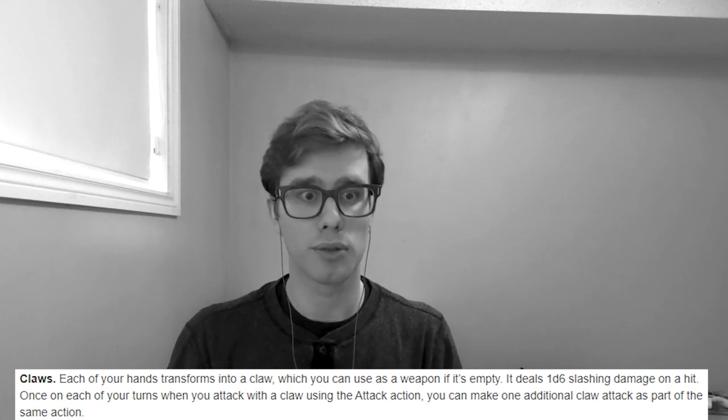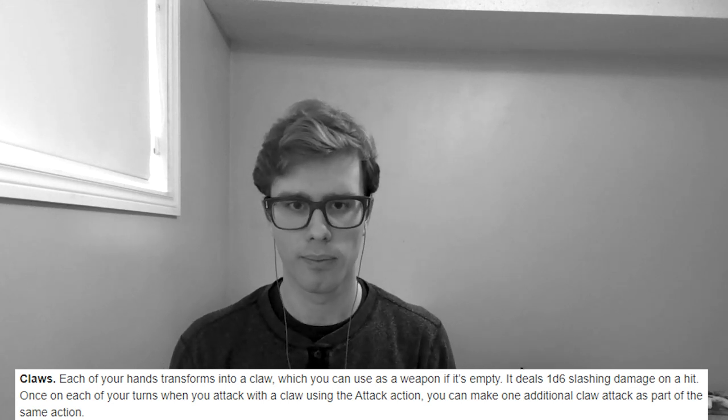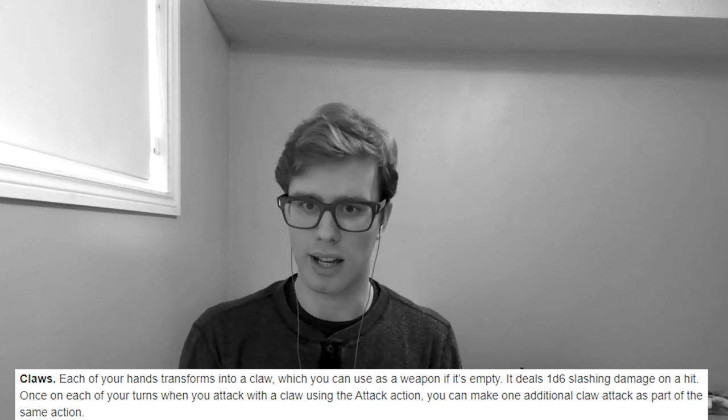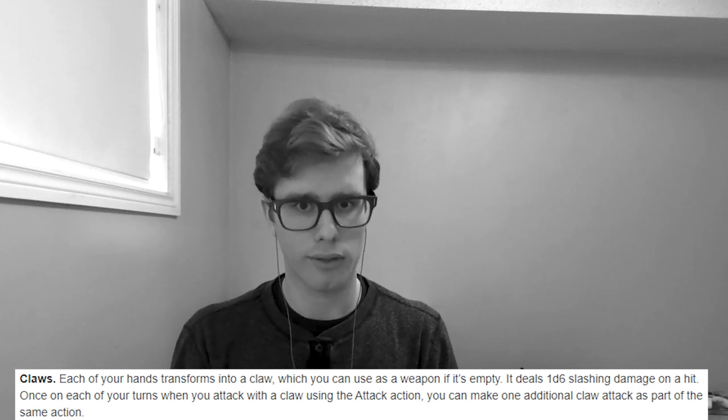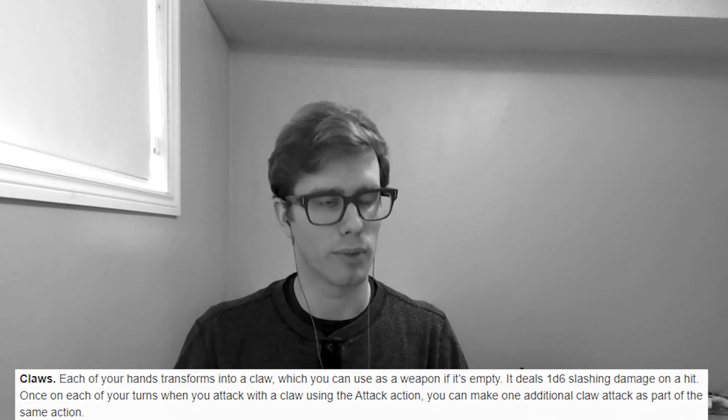If we pair this with the Beast Barbarian subclass, we can feel a lot like a werewolf really early on. Right away, Barbarians in their rage gain damage resistance to piercing, slashing, and bludgeoning damage, which feels appropriate for a werewolf. The Beast Barbarian can also gain natural weapon attacks such as claws, another bite, or even a tail. For us, we'd really like to use the claws because they do a d6, and once we take the attack action and use the claws at least once, we gain an extra attack with that attack action.